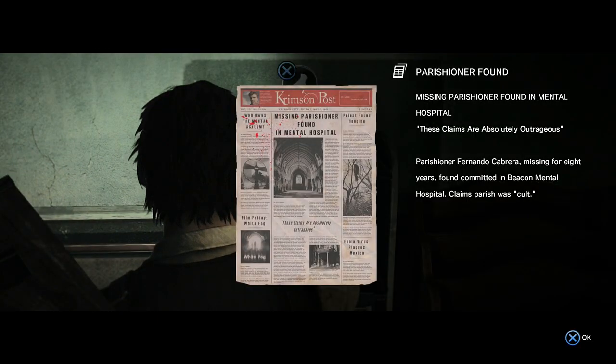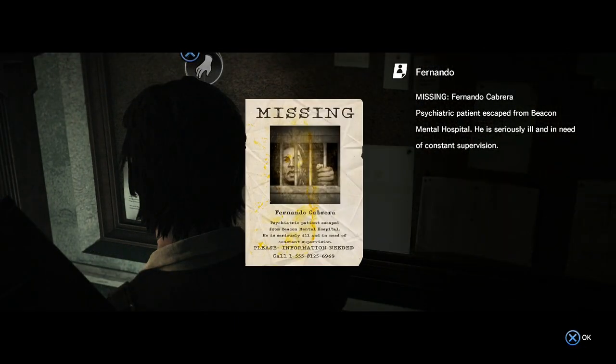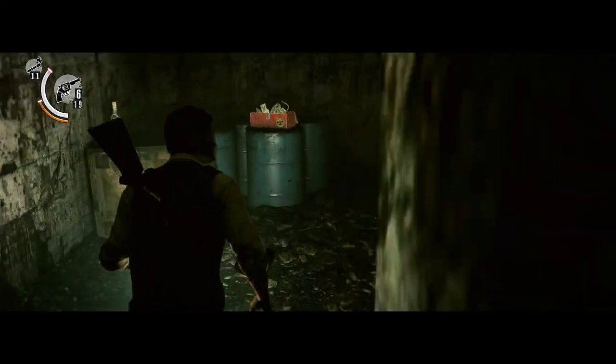Pick up the journal and the newspaper article. And now turn around and pick up the missing persons file. You might want to save your game here because you're about to have a boss fight. I saved my game anyway just to be on the safe side — I just really don't feel like replaying everything in case something goes wrong.